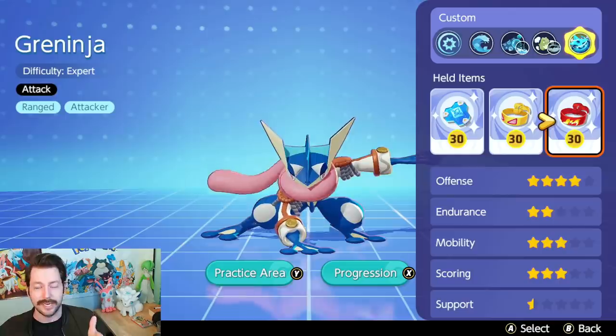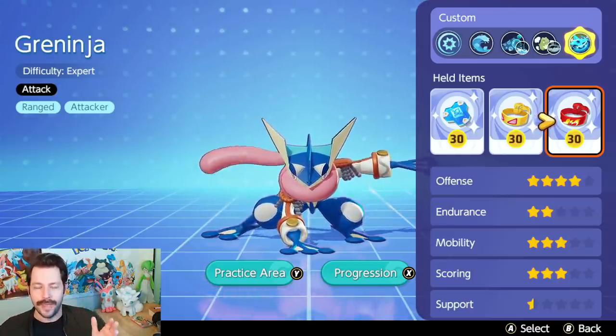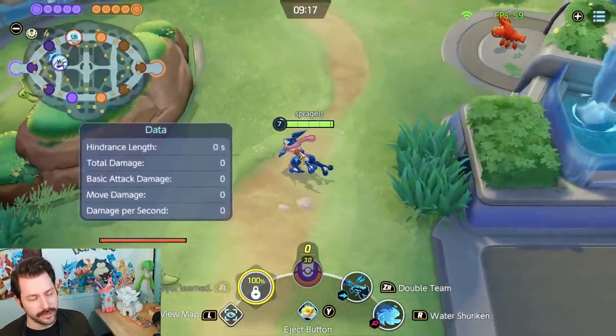I'm going to take you into the practice area right now to show you some cool interactions with Greninja and its moveset, and then take you into a match. For this build, we're going to be using Double Team and Water Shuriken.